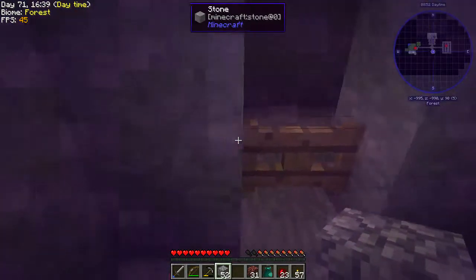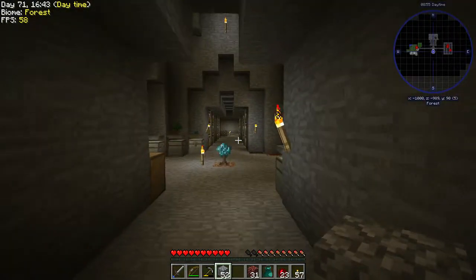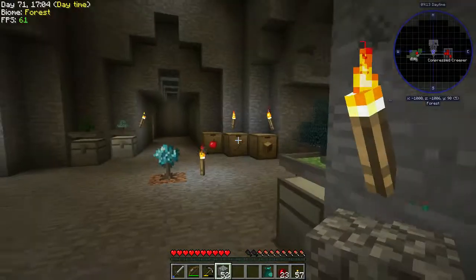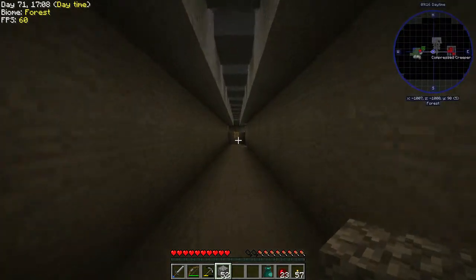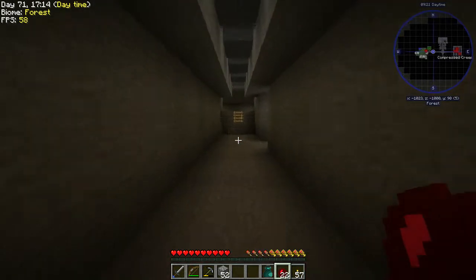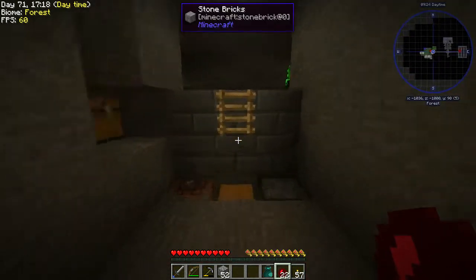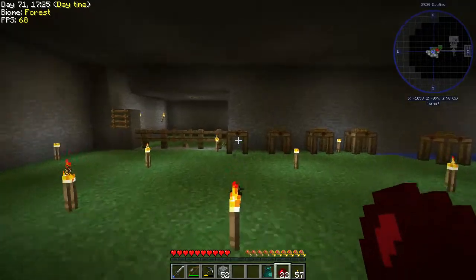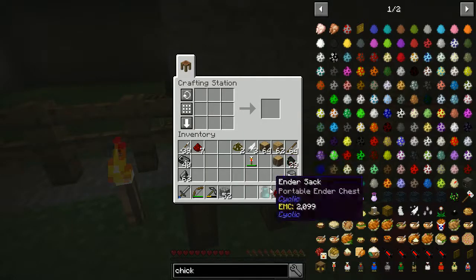We'll hold off on the Nether chickens since we can't easily get down. Let's go ahead and work on the other stuff I was going to work on. I see where I put netherrack, glowstone, oak wood, soul stone. I'm getting really messy with my inventory again. Let's eat a cooked apple and start doing this stuff. So that was the first thing we need to do — how to get feathers.